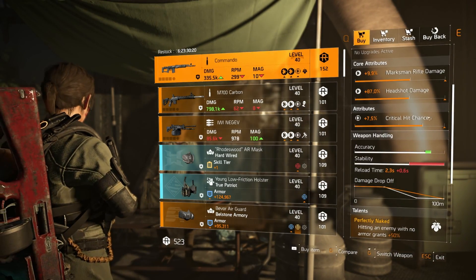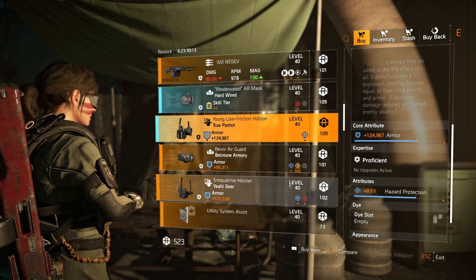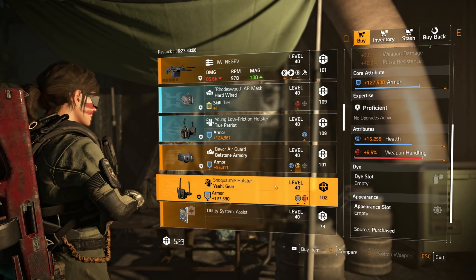Checking out the DZ. There's a Commando if you need one for your stash — just get rid of the critical hit chance. There's a Hard Wired mask and a True Patriot holster but it's got a Haspro on it. There is a Yao piece in here but it's going to cost you 102 DZ credits. If you need them, rip them — perhaps for materials.